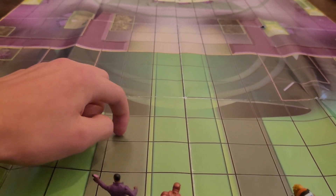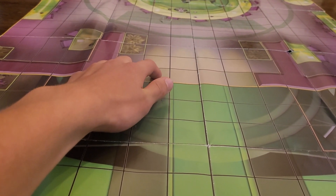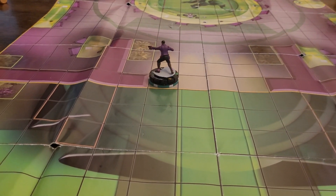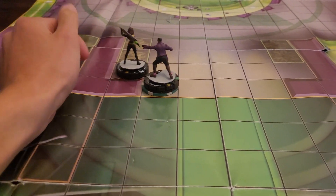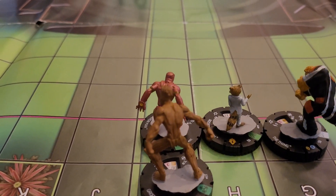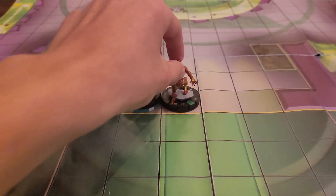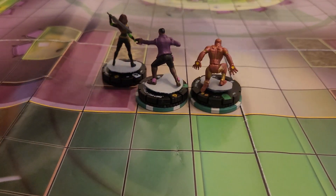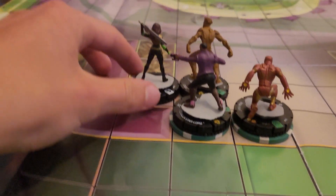I'll move him up 8 squares. Give him an action token. Drop him right there, drop Gamora right here. Then I can move up Iron Man, probably right next to him. I'll set Groot next to Gamora, because he has Charge.